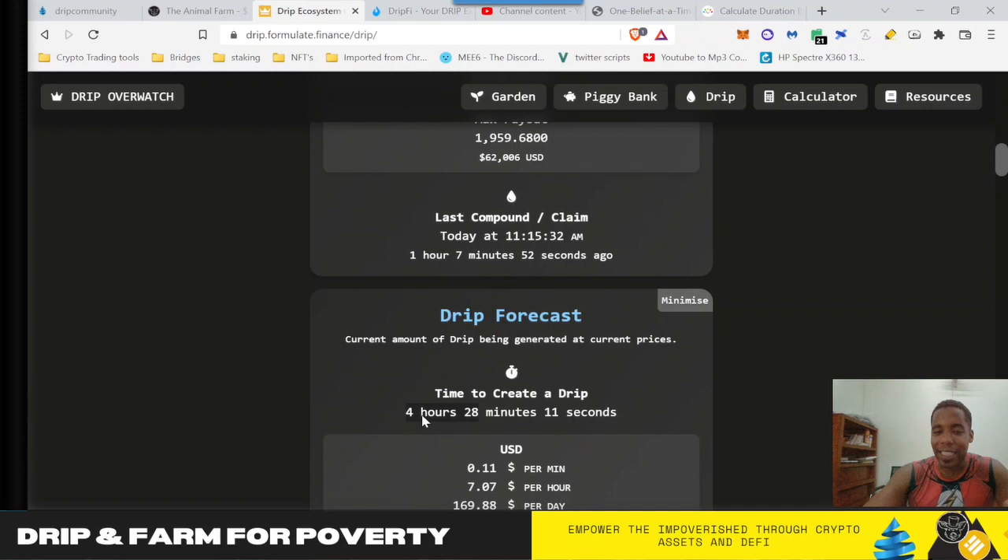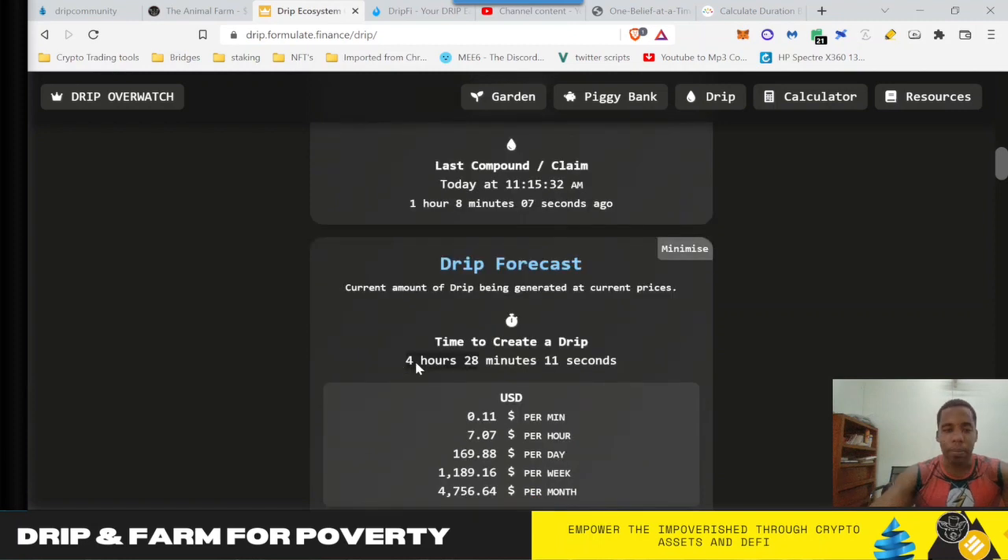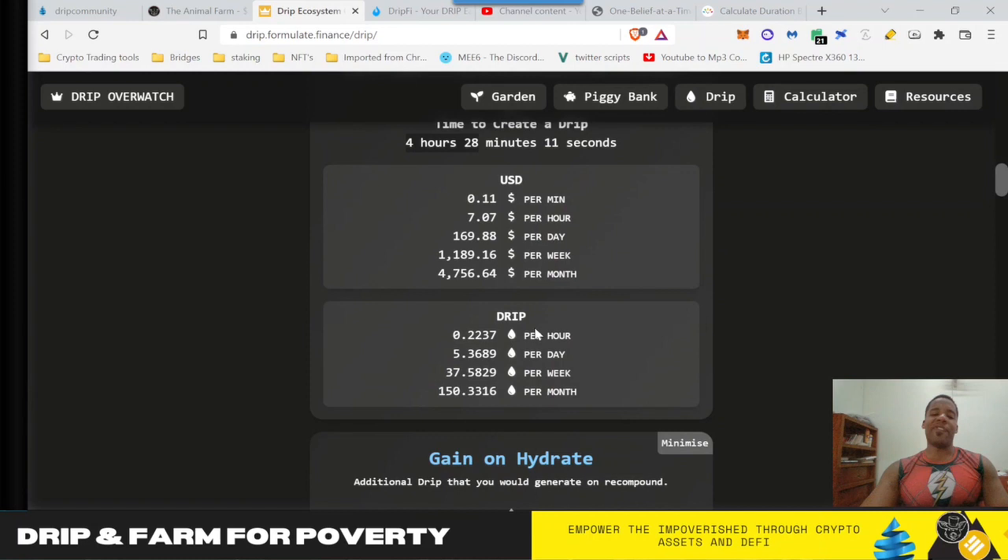Just knowing how long it takes to create a DRIP is really useful. The goal for me would be to get to 1,000 DRIP — it'd be every two hours. And if I got to 2,000 DRIP it'd be every hour. So at 2,000 DRIP you're making a DRIP every hour, which is pretty cool. All these stats help you understand better about the investment you got into, and this is the kind of stuff I look at that keeps me hopeful and bullish in the ecosystem long-term, even with the delays and setbacks and things of that nature.